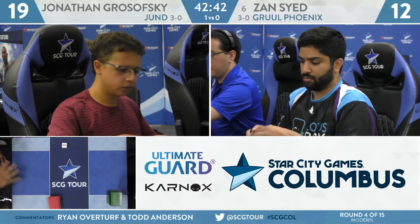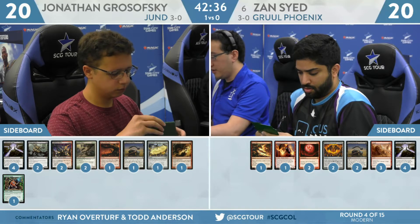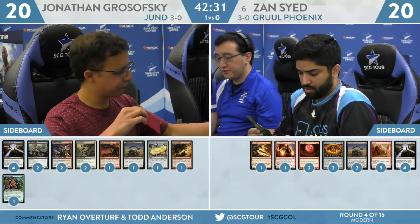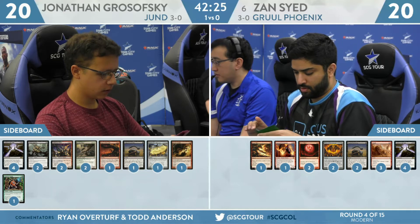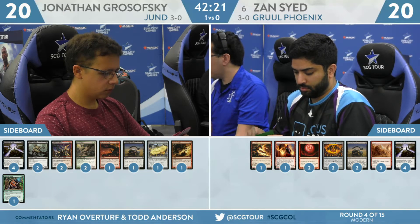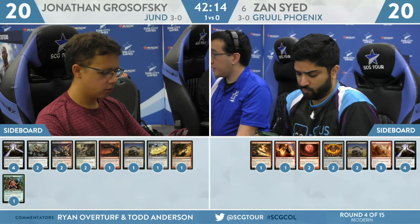Sayed's primary solution is getting some Arclight Phoenixes going, but that's just not happening this game. He's going to pack it in in the face of two large threats and basically no cards in hand. Grosofsky up a game over Sayed. Zan's build of Gruul Phoenix should be a little more insulated against these attrition-based decks like Jund, but unfortunately he was unable to capitalize on the relatively slow start from the Jund deck. They played a discard spell on one, no threat on two — instead opted to just kill the Monastery Swiftspear. Zan never able to get a foot on the battlefield, never found a Phoenix.